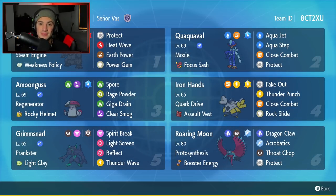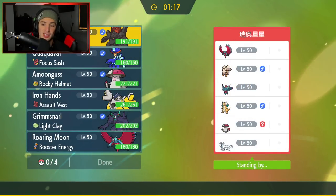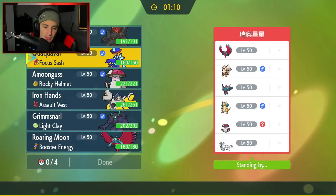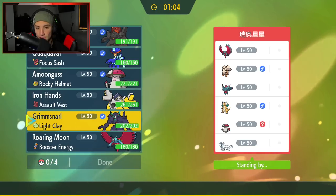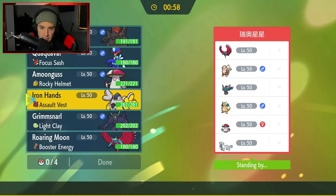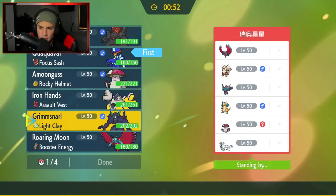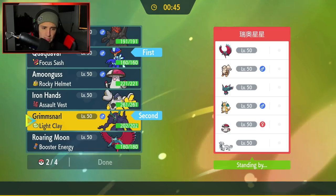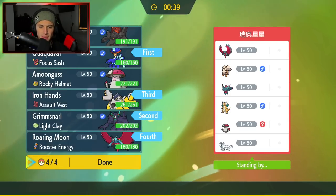First match coming at you guys — going up against a really strong team I've been seeing all across the doubles ladder. This guy's rocking Chien-Pao, Dragonite, Amoonguss, Flutter Mane, Roaring Moon, and Arcanine. He can intimidate us right off the rip so I kind of want to lead a special attacker, but I have a bunch of physical attackers. I'm leaning towards Grimmsnarl because we have Spirit Break and can set up screens, paired with Iron Hands and Roaring Moon.